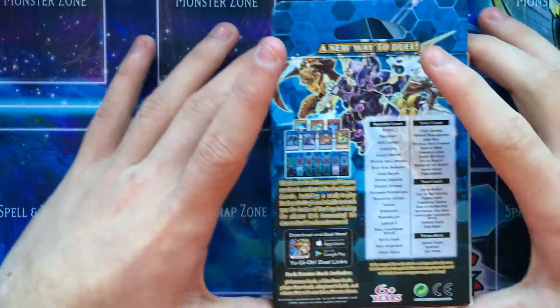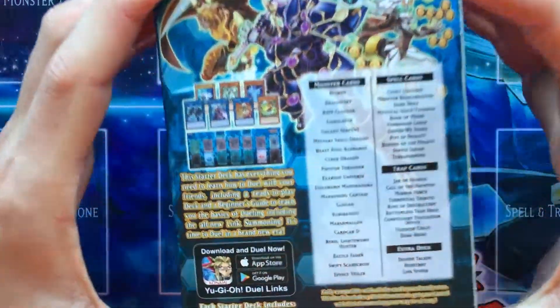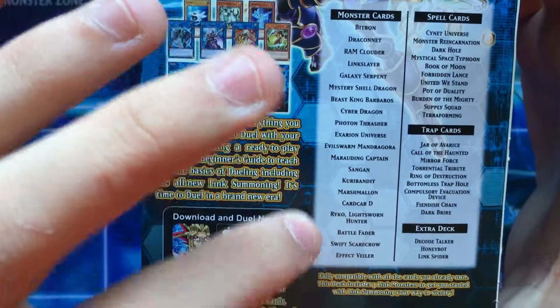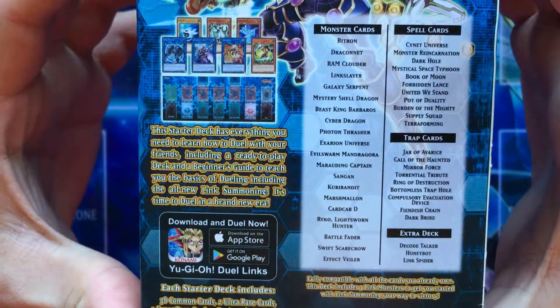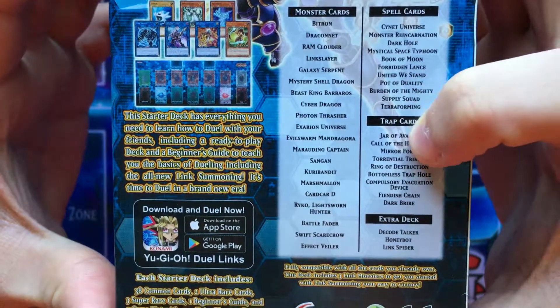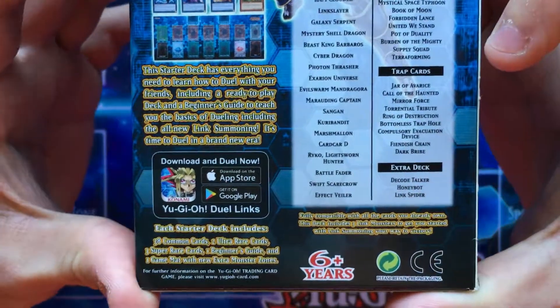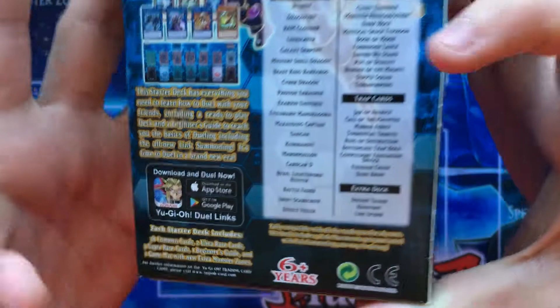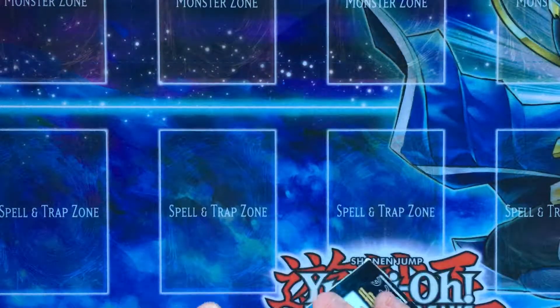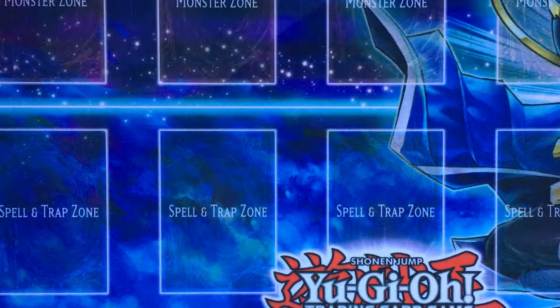Apparently six year olds and up can play. With the cards, you get your new Cyburst monsters, a few reprints, new Cyburst cards as well as a bunch of reprints that are actually good in the set, and you've got your Link Monsters. You can play Duel Links if you want. I only just got this deck not even 20 minutes ago, so let's get straight into it.